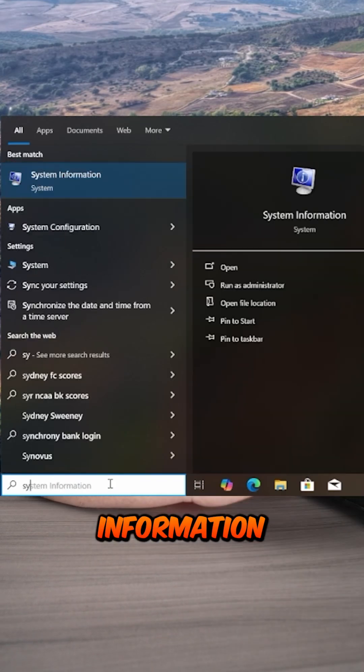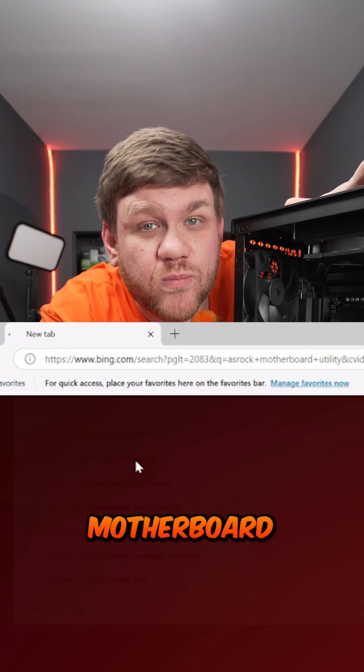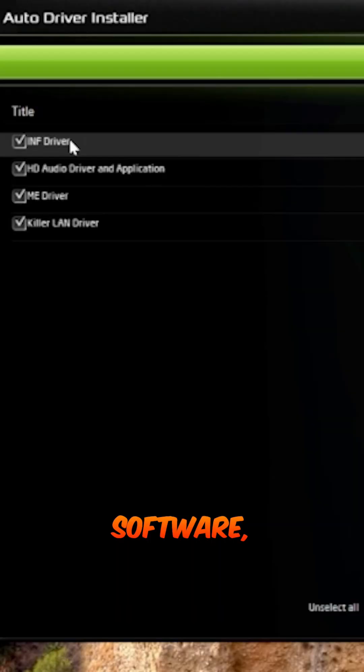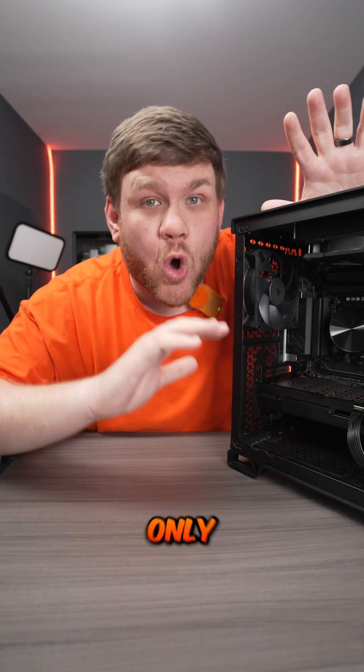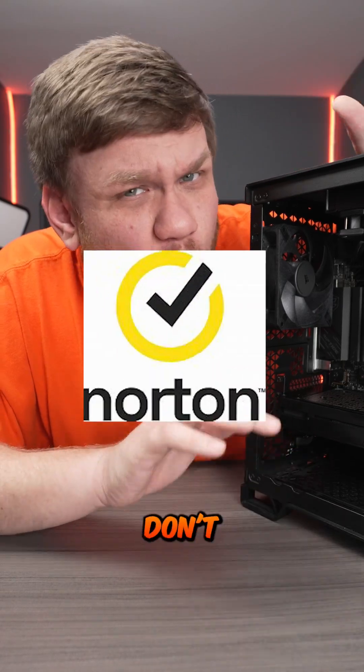First, search for system information and figure out what brand your motherboard manufacturer is. Then go to a web browser, search for it, and find the motherboard software. Inside the motherboard software, you can download any drivers you need for your specific motherboard. However, only download drivers, nothing else — sometimes they ask you to download apps you don't really need.